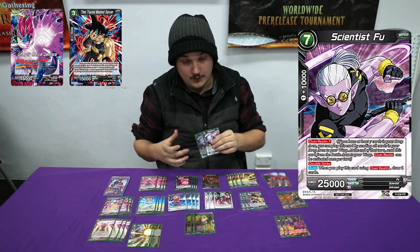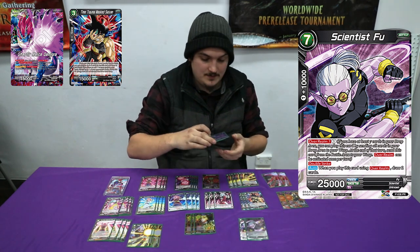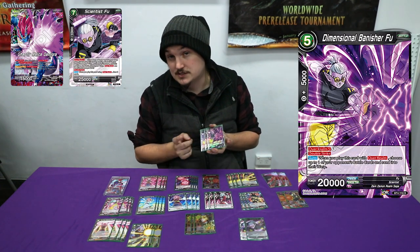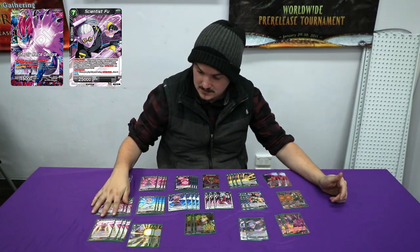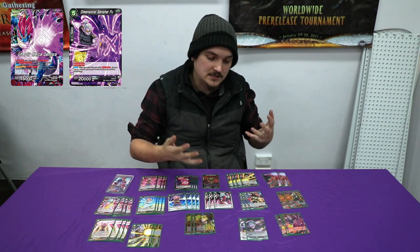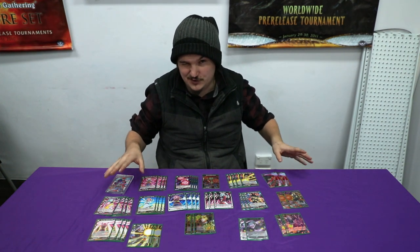We play two Scientist Food — Scientist Food comes in clutch a lot. Then we play three Dimension Banish, same thing, and the main reason you're playing it is because it's a 5k combo. That's it for the deck profile. Testing the deck, it is a little bit clunky and a little bit slow. But once the format slows down a little bit, this deck should be really good.